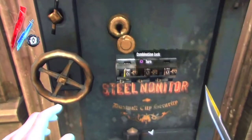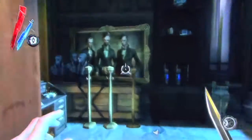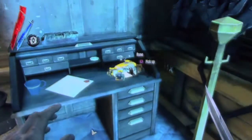After this, make your way back to his safe. Enter the combination and inside you will find a painting, a rune, and some other treasure.